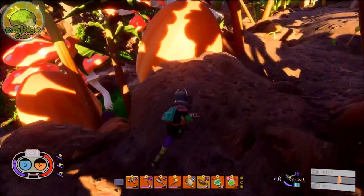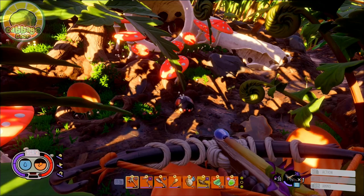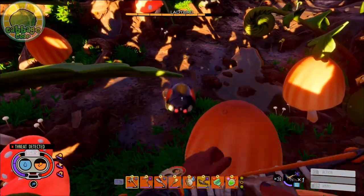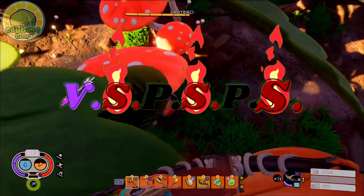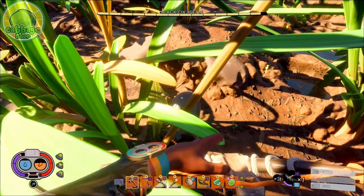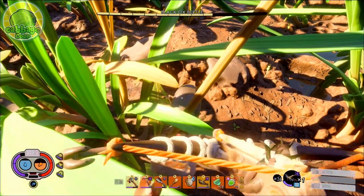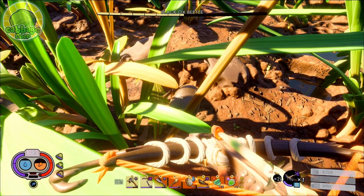The Kiss of Death build has quite a deadly combo. We start every engagement off by perching ourselves in a safe spot. I like to remember this combo with its abbreviation VSPSPS — that stands for Venom, Spicy, Pause, Spicy, Pause, Spicy, then Repeat. In real time, we rain down a Venom Arrow followed by an immediate Spicy Arrow to start stacking DOT. Pause 2 seconds, then let loose another Spicy. Pause another 2 seconds, and again let a Spicy fly, then immediately repeat the combo.